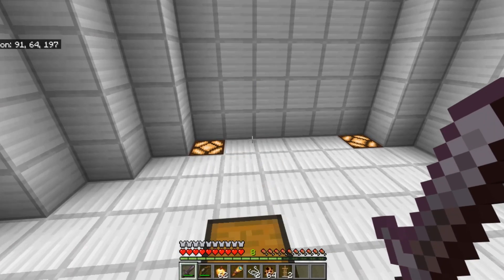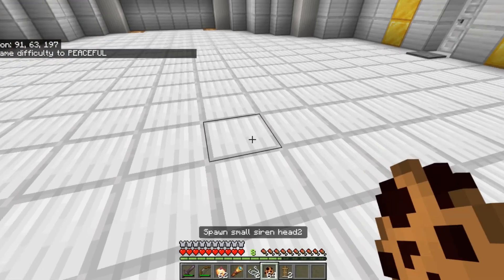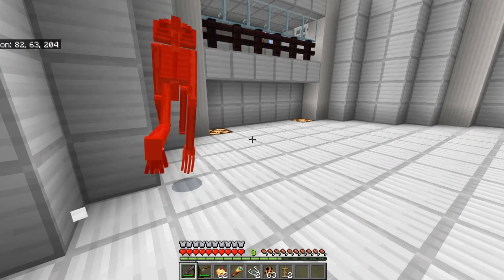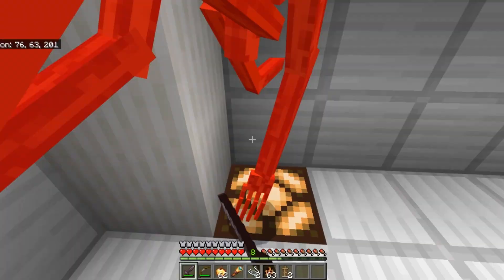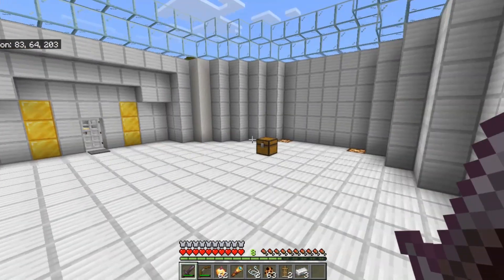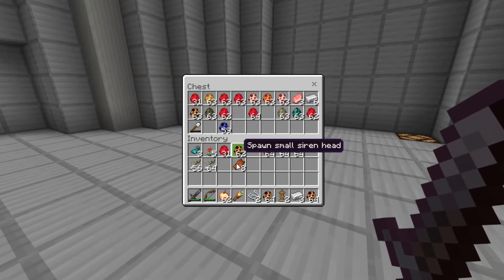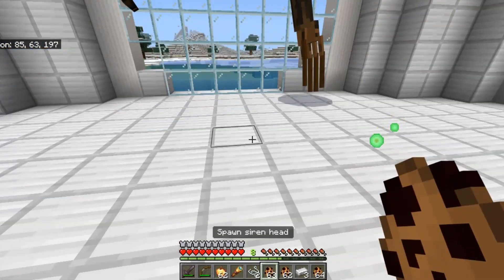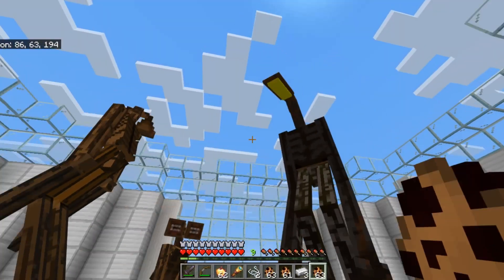Okay never mind, let's proceed to the siren showcase. I don't want to be killed again because it's really hard to kill them in survival mode. As I already said, it takes 21 netherite sword hits to kill them. Let's grab the siren head spawn egg. We have the big giant one, the small one, and the light head.